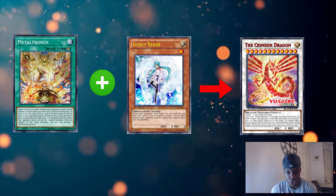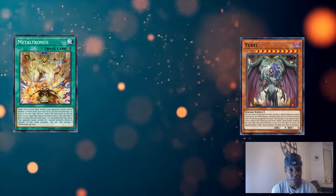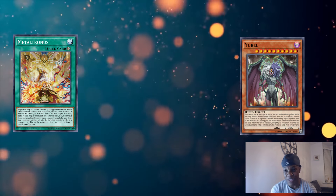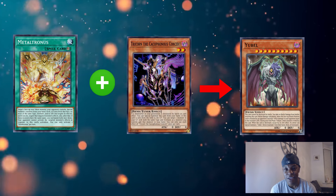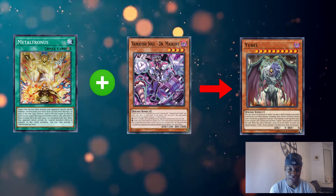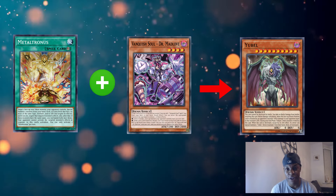Another one is Yubao — it's a dark fiend, and there's a plethora of dark fiends you could specifically summon, like the Unchained monsters for example. If you've got ways to pop them, you'll get their additional benefits because once they're destroyed they become different cards. I also had Tricorn the Concophonous Concept — it's a bit of a mouthful but it allows for a little bit of recursion. For someone like myself who loves Vanquish Soul, I can special summon Dr. Madlov if I'm targeting any of the Yubao monsters since the majority are dark fiends. You negate the fusion monster effect, get the body on board, link it off with Rocket of Vanquisher, and just start to play from there.